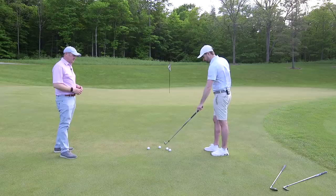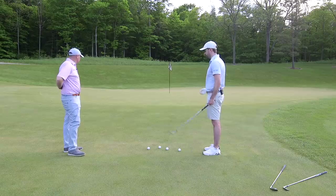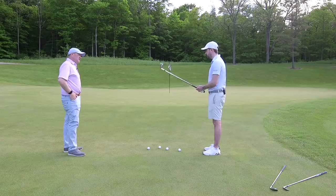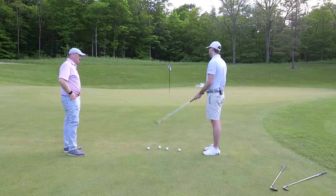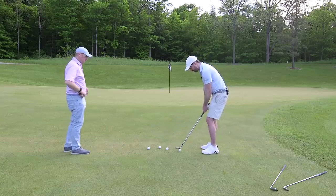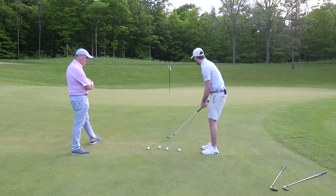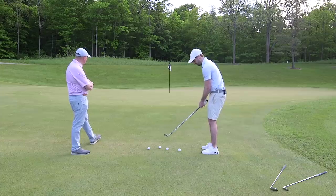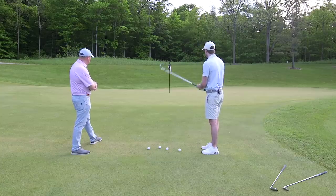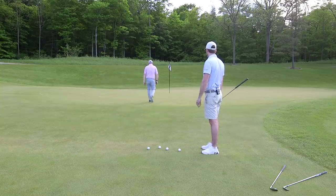If I'm really close to the fringe I'll putt it, but at this distance it becomes a lofted club conversation. I reach for the highest lofted club, so I'll go 60°. I won't try to hit it high though — I'm playing it middle to middle-back with a fairly square clubface, picturing a shot that's lower than the flagstick, lands on the green, and releases. I'd like to land it about 10-15 feet, three or four paces, onto the green.